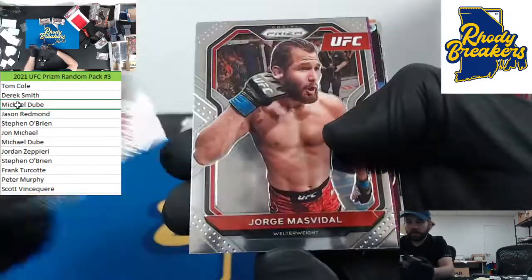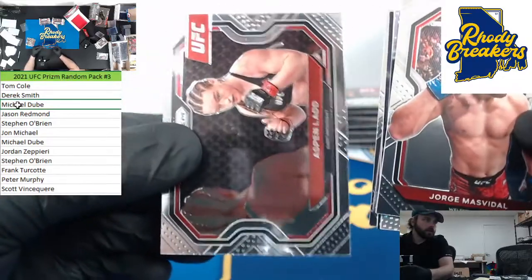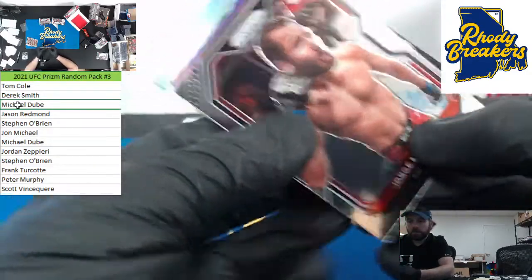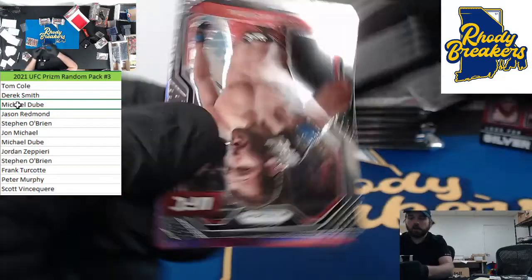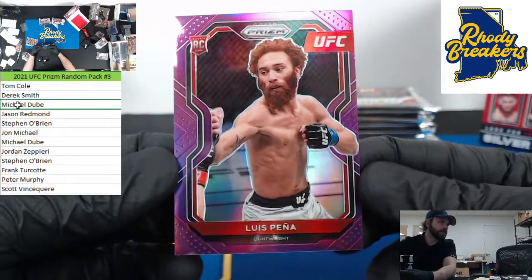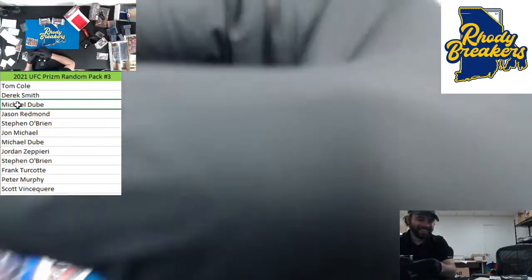Doobie's got a purple — might just be a horizontal insert. Mechich, Adesanya, Aspen Ladd, Cynthia Calvillo. Little insert: Adesanya Instant Impact. And this is just a horizontal silver — knockout artist Max Holloway, that's why it's a little insert silver. Doobie says you've got to get the color in this stuff, that's why you go hobby. Purple is Luis Pena rookie — 51 out of 149. QC issue though, this card is way to the right — miscut.